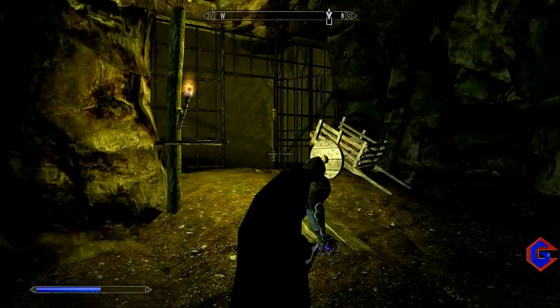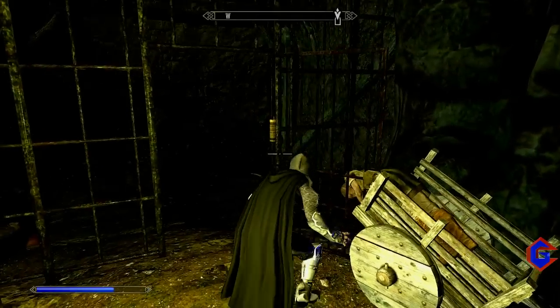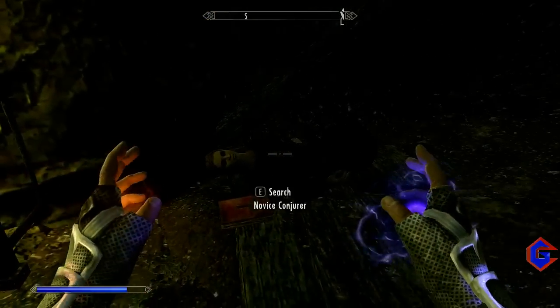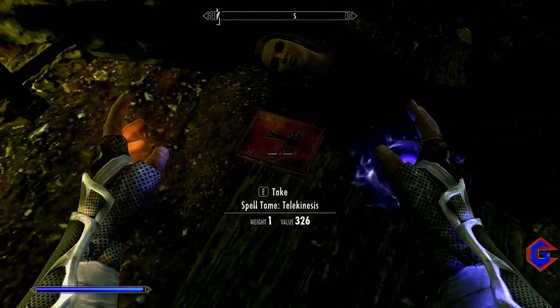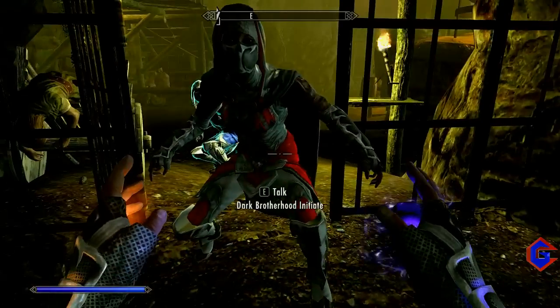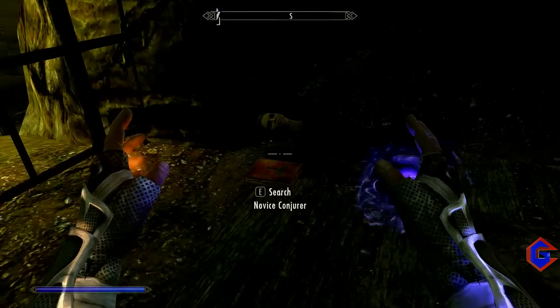After you have defeated the bandits here, you can enter this cage over here. There's a dead lady here and the Spelltomb Telekinesis is right over here. And that's it, thank you for watching and subscribe to my channel guys.